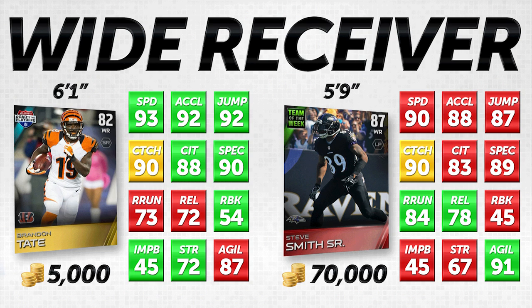Last but not least is my favorite item of this grouping. We have Brandon Tate on the left-hand side — going for about 5,000 coins — and we're comparing him to Team of the Week Steve Smith, who I believe was around Week 4 or 5. Steve Smith is 87 overall, an elite item going for about 70,000 coins. That's a 14 times price difference between Brandon Tate and Steve Smith — very significant, and we definitely have to keep that in mind.